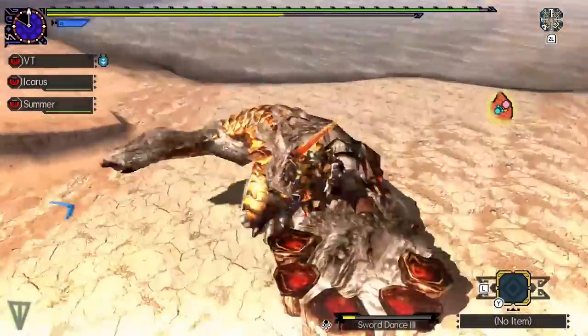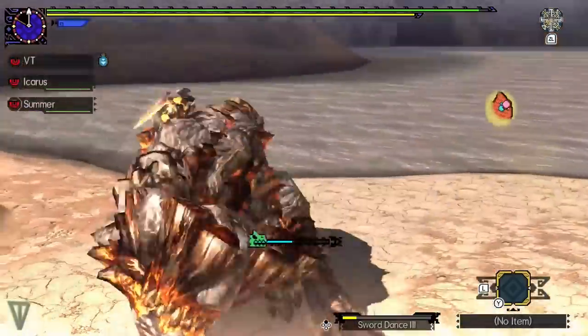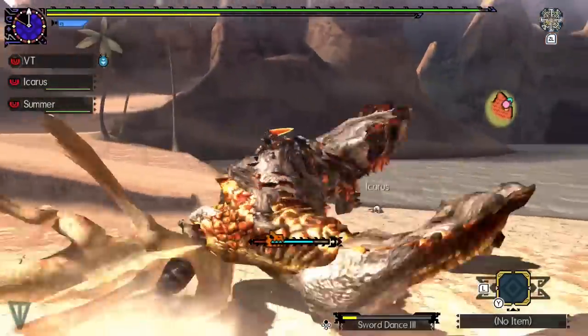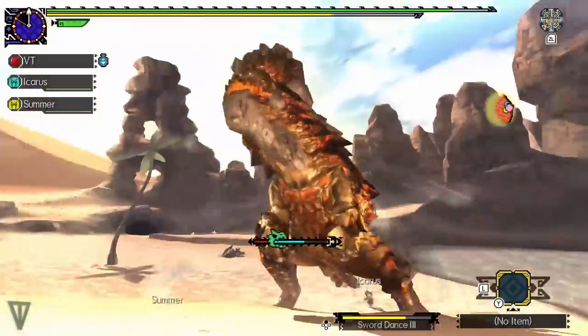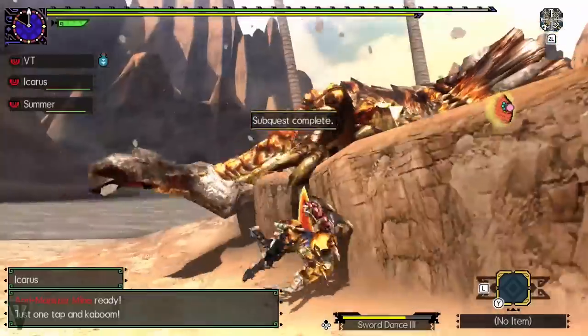When you mount a monster, hold R the entire time and only mash X when the monster's face is green and the camera zooms in. When the camera zooms out, the monster will attack and the face will turn red — you need to brace, as there is no moving around to avoid the attack. During this time, others should attack the monster to help move the gauge along and topple it.